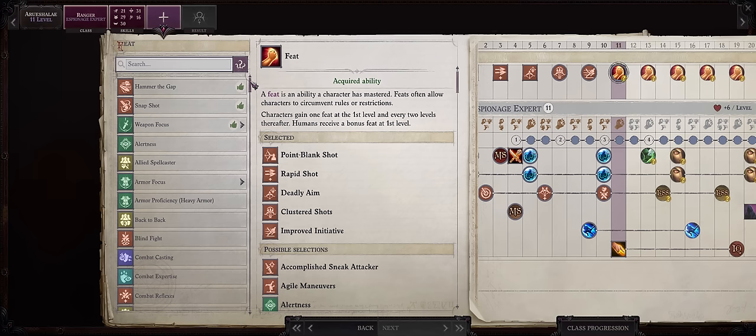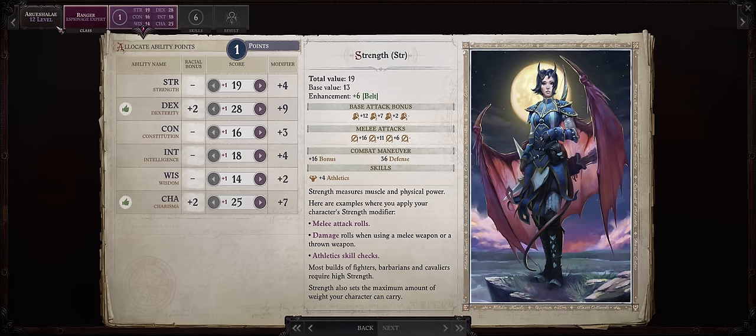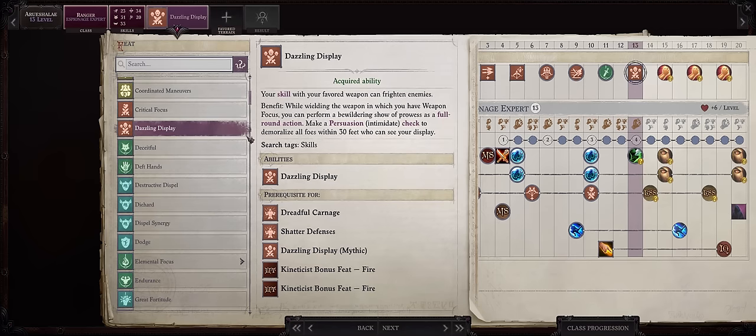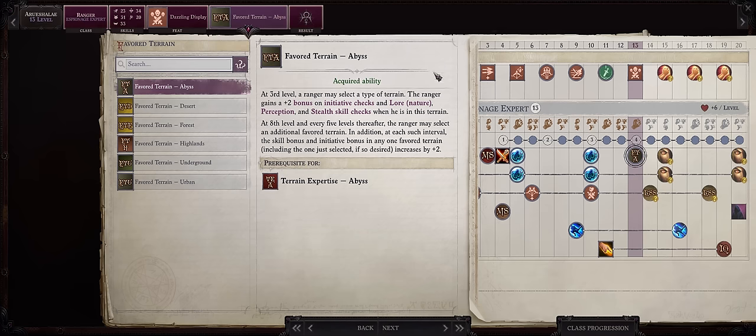For level 11, get started into our Shattered Defenses package, so Weapon Focus Longbow. At level 12, increase Strength to make it an even score — composite longbow adds a Strength modifier to damage. For level 13, Dazzling Display. Don't bother actually using this, it's just for Shattered Defenses. And then Favored Terrain Abyss, as we are pretty close to Chapter 4.